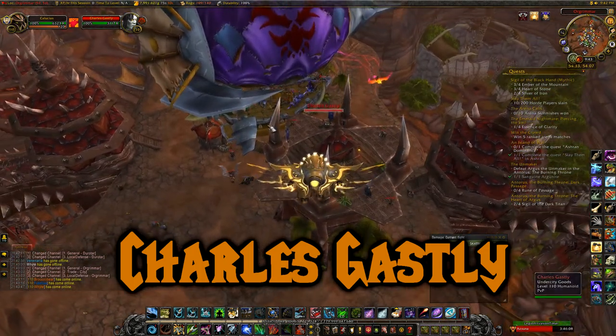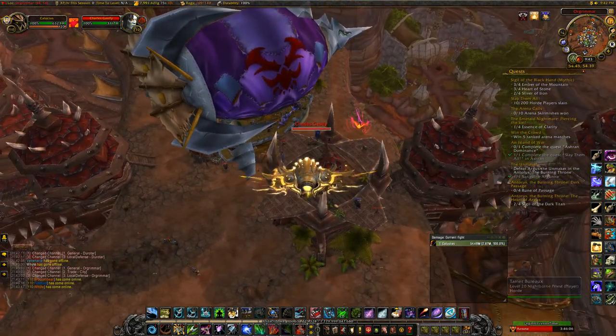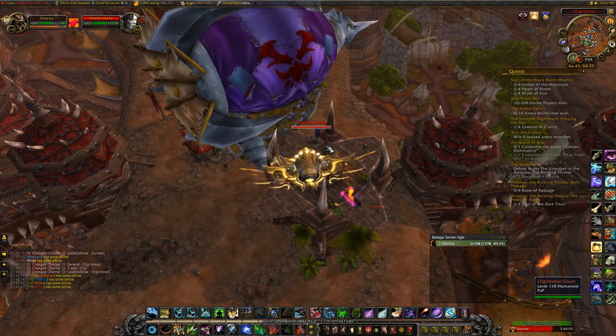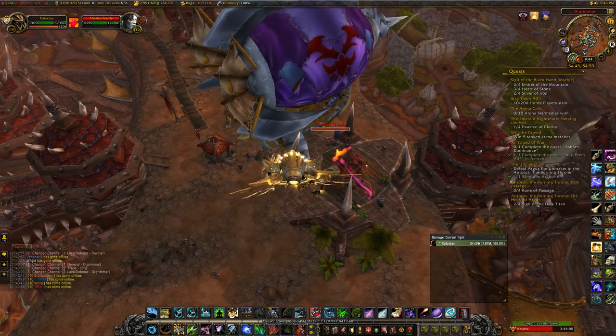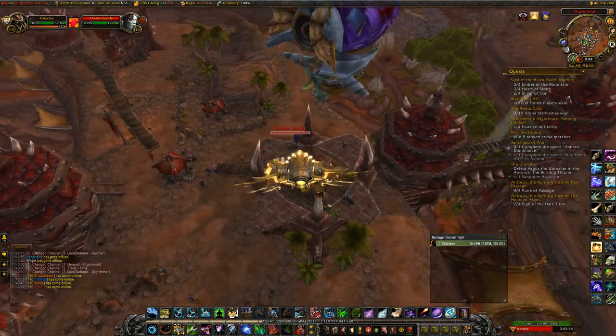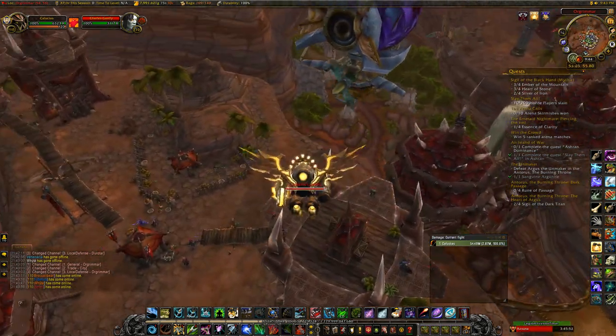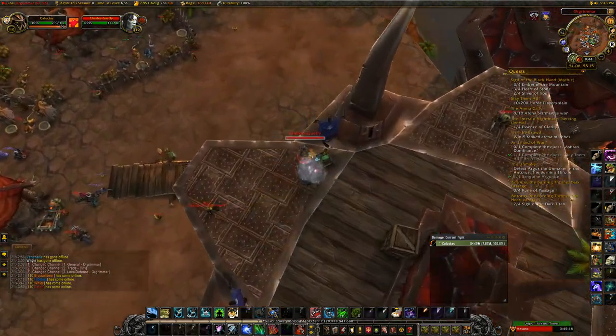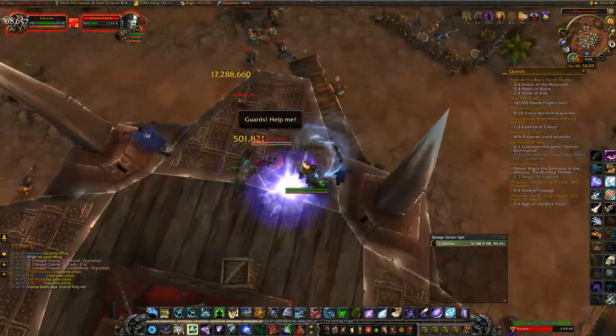I'm going to wait for the Zeppelin to go before I hop in there. You might want to do this on a class that can stealth or something. I'm going to try to feign death and then immediately mount, even though it takes a second and a half to mount. I should probably have a pet out.